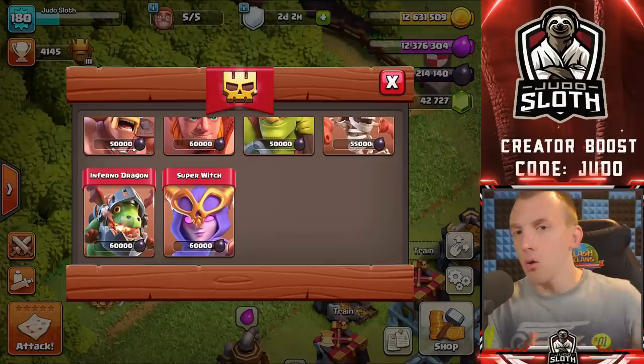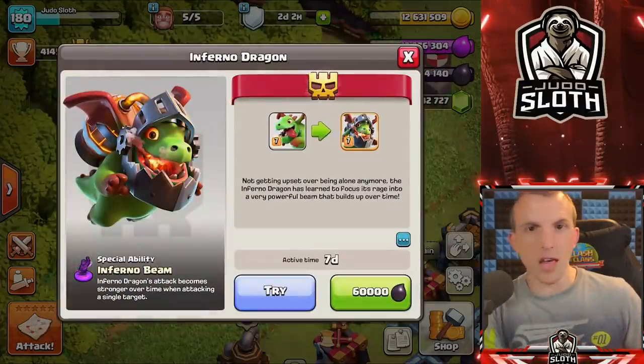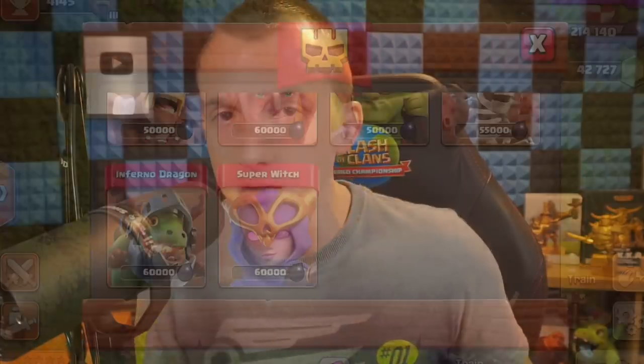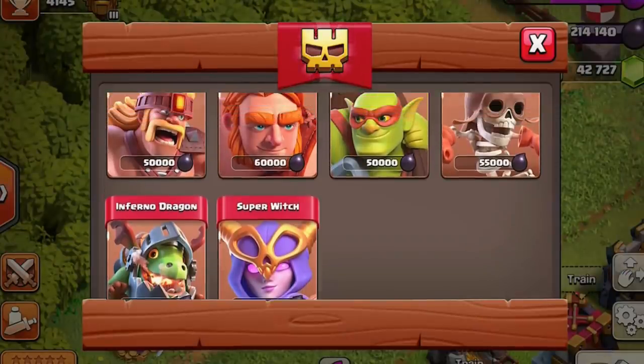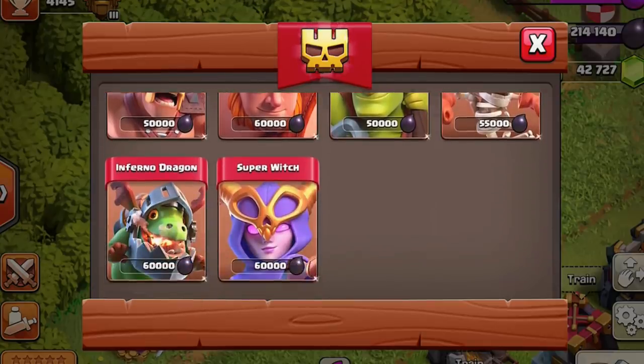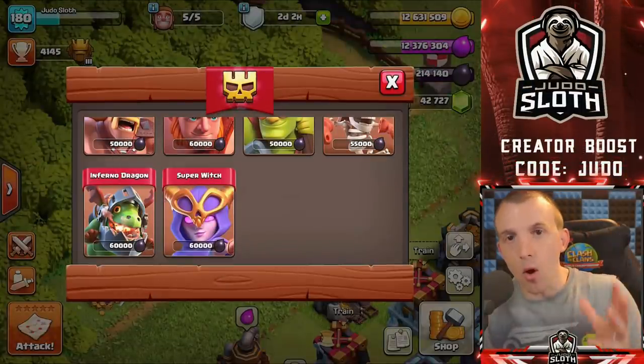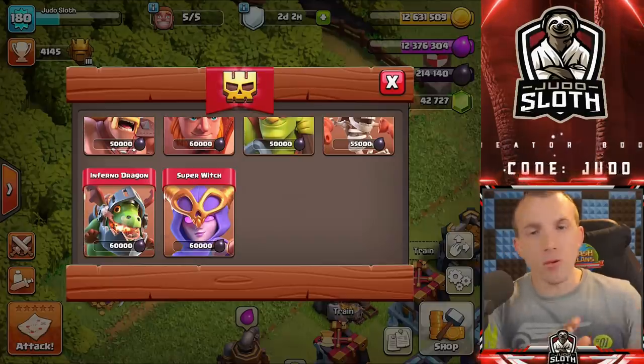Let's show you gameplay of the brand new Super Troops. First, an explanation of the two new Super Troops, their proposed stats, and then gameplay with tips. It's important to note that the Inferno Dragon and the Super Witch are in addition to the four other Super Troops — you can only boost one at a time. You won't be able to have both, as there is a one-week cooldown between Super Troops.